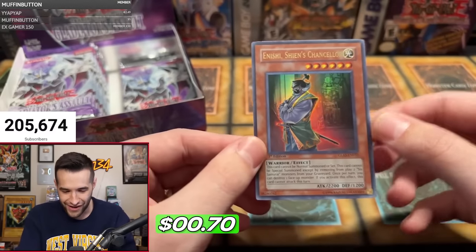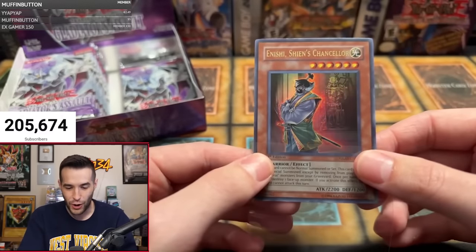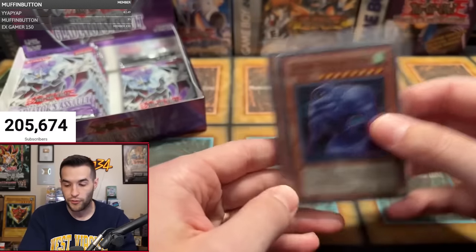An Ultra Rare! Nishi Shien's Chancellor! Let's go — that's an Ultra. First Ultra of the opening. Ultra and a Super. We've actually pulled something. Started slow but we finished with a couple of foils.